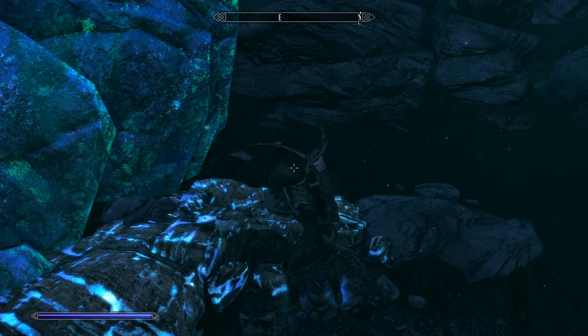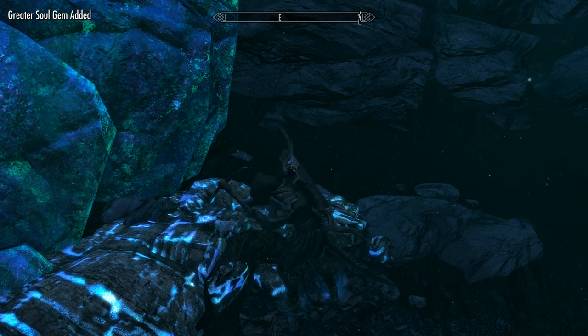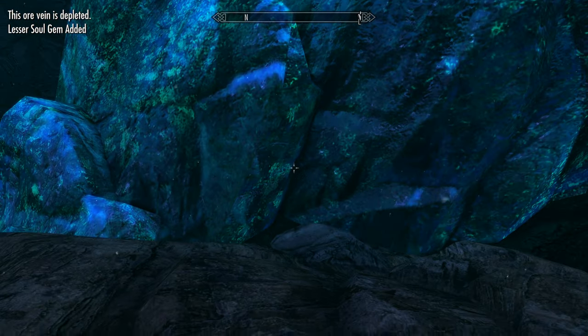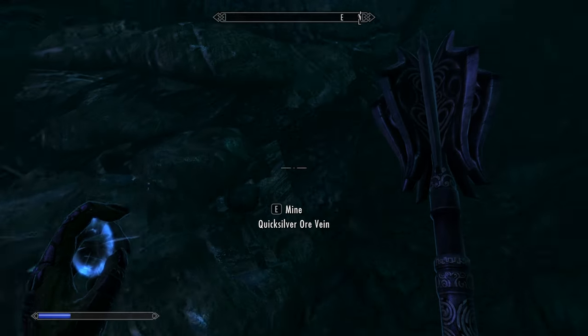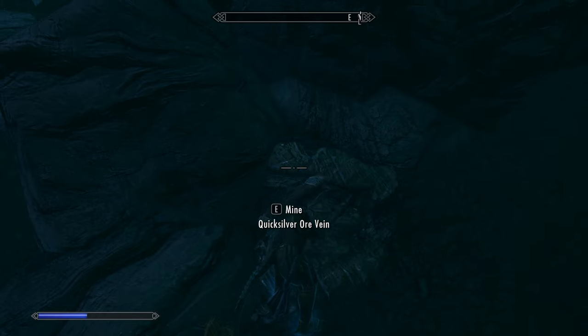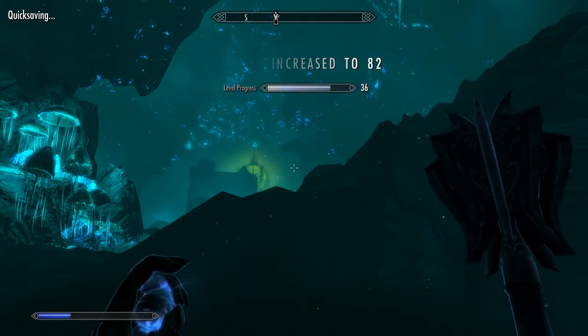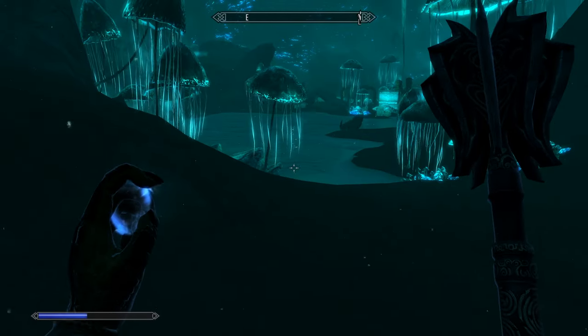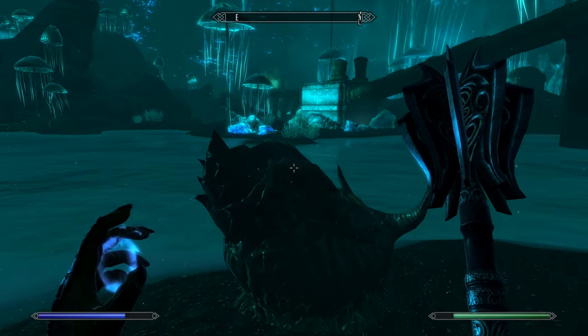Let's go ahead and mine this while we're down here. Let's see. Not like I need it super bad or anything either, but I'll take it for now - doesn't really weigh that much anyway. I think you get usually two ore out of each one, so it's not going to weigh me down or anything crazy. Alright, looks like we went all the way around that place - that's always good. I'm pretty sure this is the place we already went through, right? Yeah, this is the place we already went through.